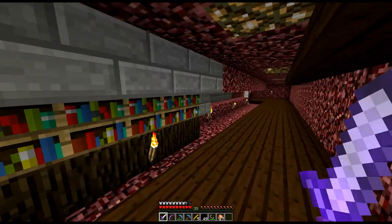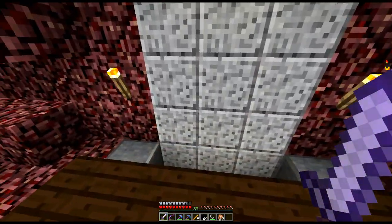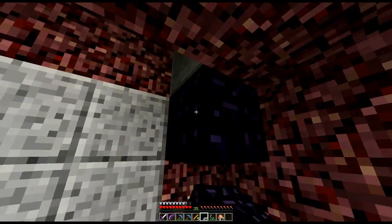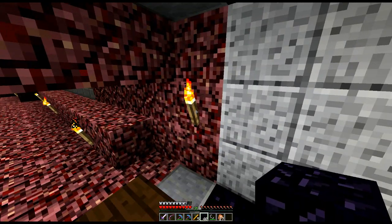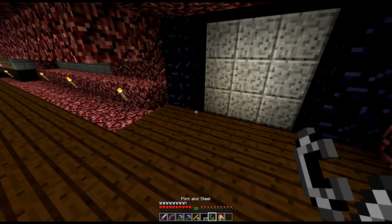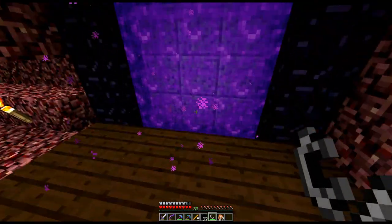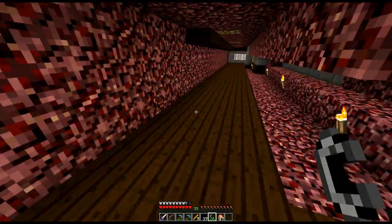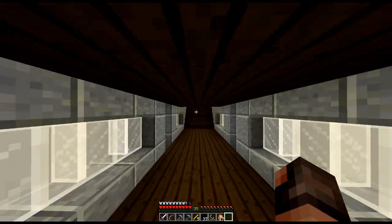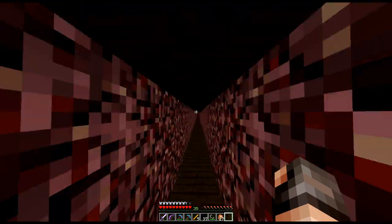That brings us out just the other side of this spawner — and it actually puts a portal right here, which is amazing. I was thinking it was going to take us way off in the other direction, but the fact it's here is really cool. What I'm going to do is place a portal here but not go through it yet, because to link up portals properly you need to have them built in both worlds in the same place at the same time. So I'll light this portal and leave it. We'll stop off at the base on the way to the village.